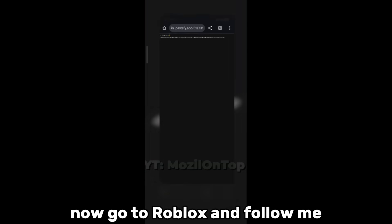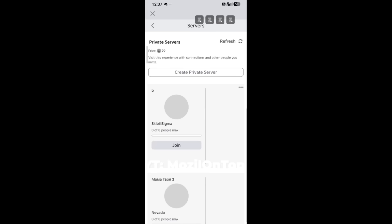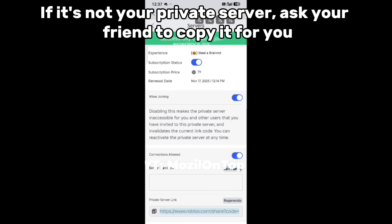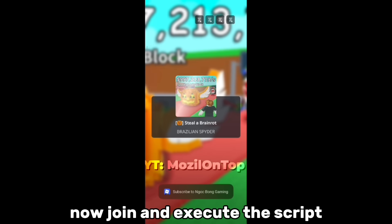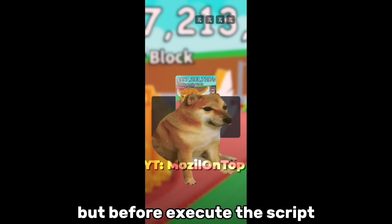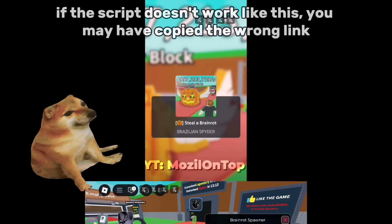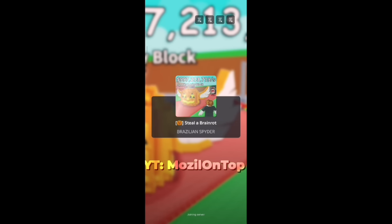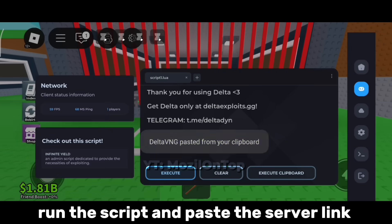Now go to Roblox and follow me. Go to the private server, regenerate the private link and copy it. If it's not your private server, ask your friend to copy it for you. Now join and execute the script. But before you execute the script, make sure you copied the correct private server link — if the script doesn't work, you may have copied the wrong link. Run the script and paste the server link.